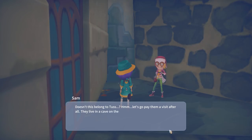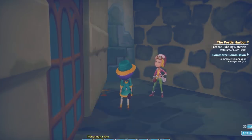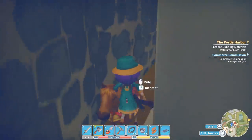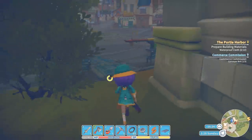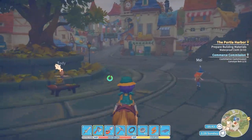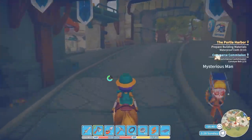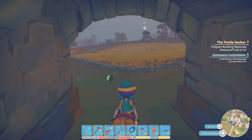Doesn't this belong to Tass? Let's go pay them a visit - after all they live in a cave in the Bassanio Heights last time we looked. 'Get ready for combat, I'll meet you at their hideout.' Oh very nice - very very nice. That was well hidden! No wonder Sam didn't find that. So I'm gonna go see how much more work we can do on the conveyor belt.